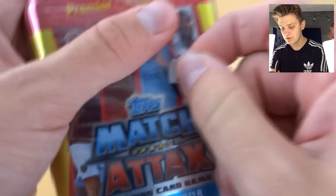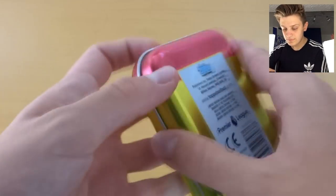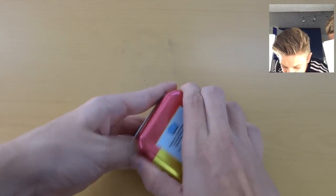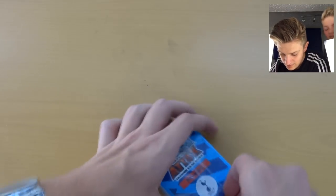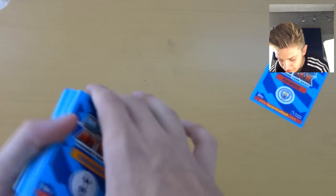So new design for opening these this year — just pull down the little strip and you're in. Is the limited edition at the top? It is at the top, so let's open it face down. There we are. Right, let's find out. Can't have the reflection banter. There we go, there's the Man City forward.